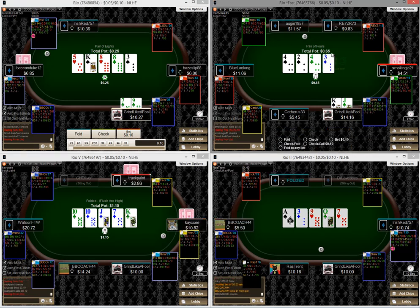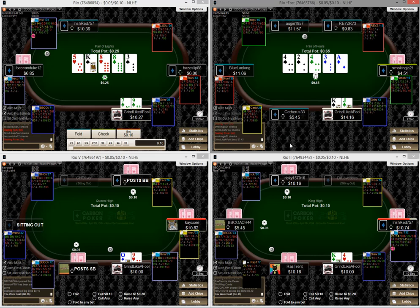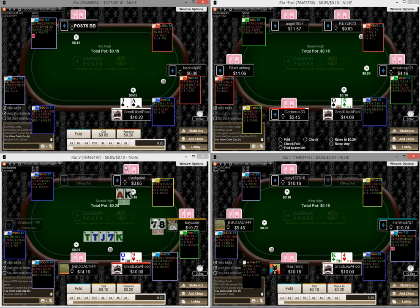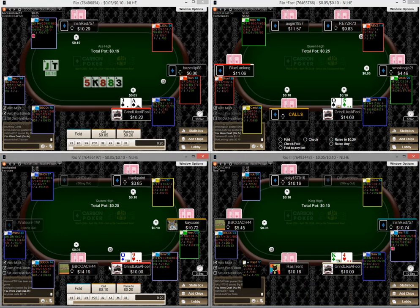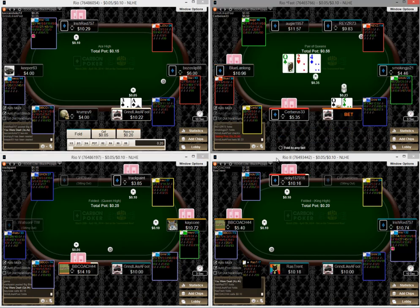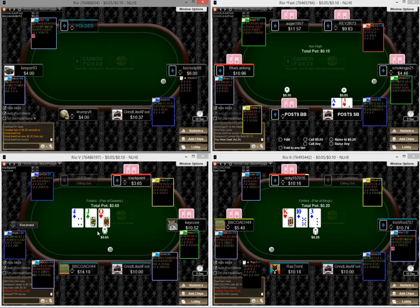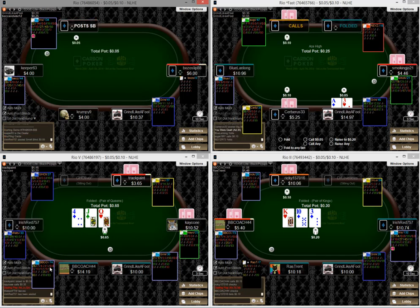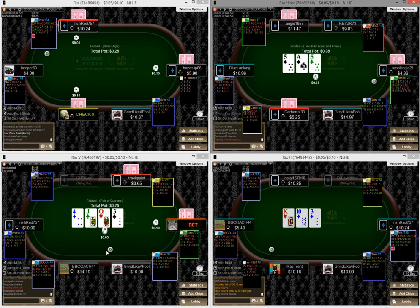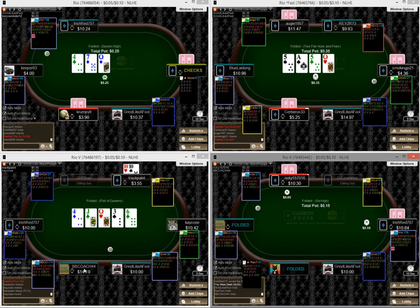I'm just going to check this back on table two — this guy I don't have any fold equity against. I think our king-jack, if he doesn't bet here I'm going to go ahead and bet. Lots going on — we've been in some pretty cool hands. This one was definitely odd with the ace-queen. I just don't think I had any room to call that river bet when he bombs it like that. I think this guy's very ABC.